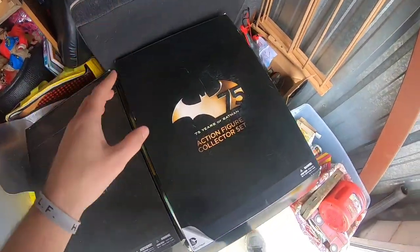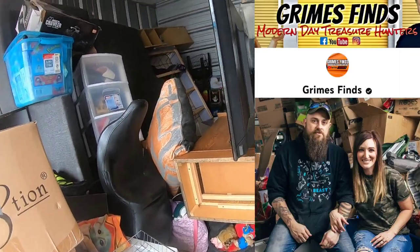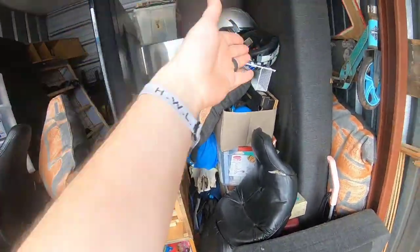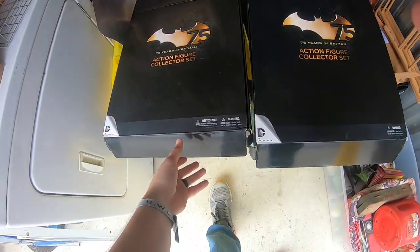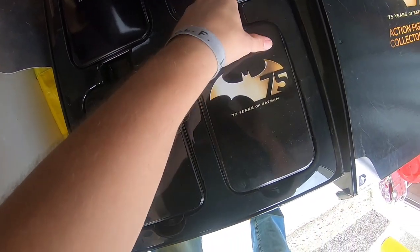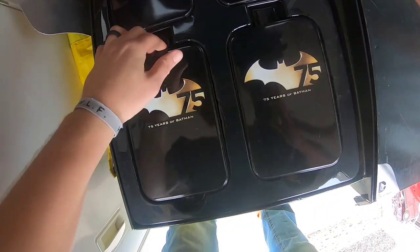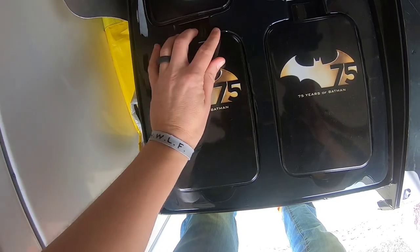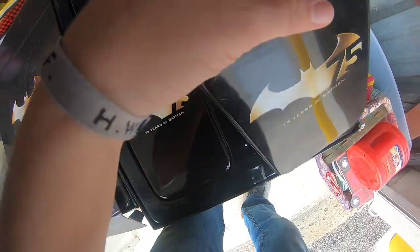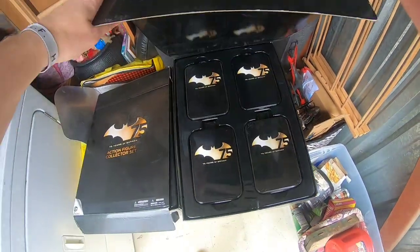There are swords right there. One of my five points of collectability — thanks to Justin Grimes with Grimes Finds — is to look for those points of collectability. We like dealing with shoes and action figures. Check these out: 75 years of Batman, and each tin has a different Batman. I'm gonna look these up — I know these have to be collectible. I'll get these looked up and remember to put some sold comps up.